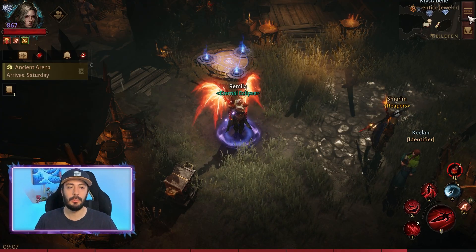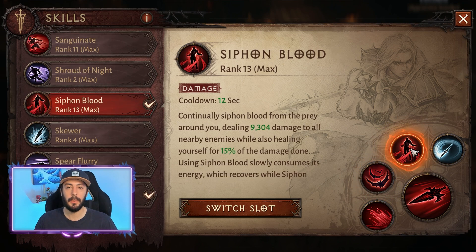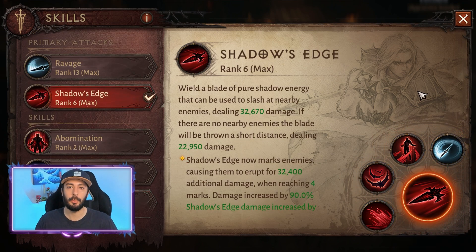Before everything else, we are gonna take a look at our skills. We have Wave of Blood, Swarm of Bats, Siphon Blood, Whirling Strike, and Shadow's Edge as our primary attack.